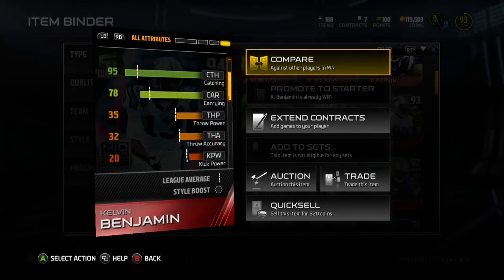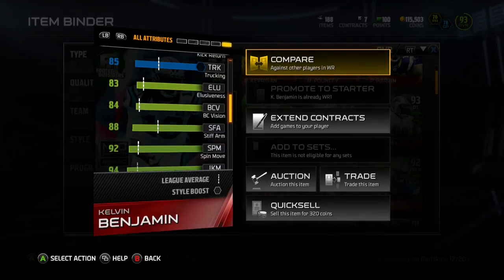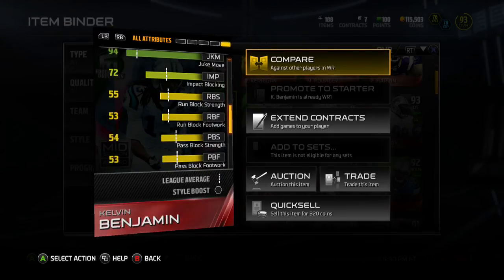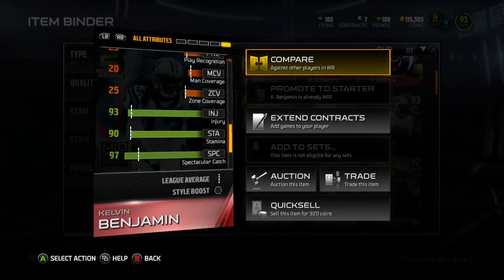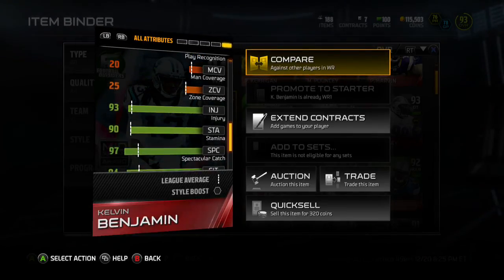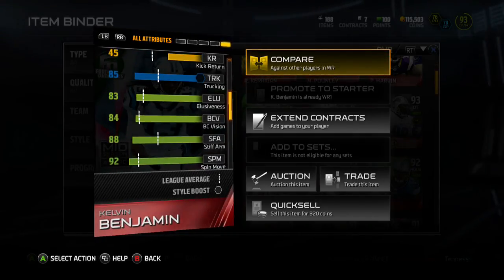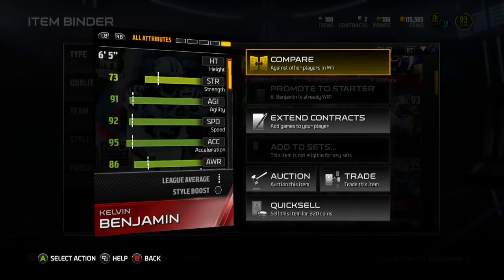He has good speed — 92 speed, 95 acceleration, 95 catch, that's all pretty good. 94 jump, pretty good for being six-five. Spin move and juke moves pretty high. Blocking 97, two-impact block — he's a pretty decent blocker. 97 spec catch, 94 catching in traffic, 89 route running isn't the greatest, but he has pretty good release so he's gonna get off the ball, especially against defensive backs who are pressing you.